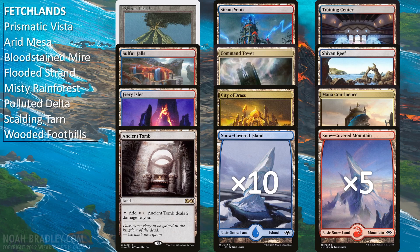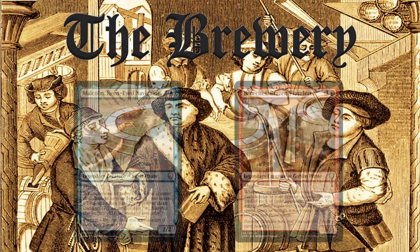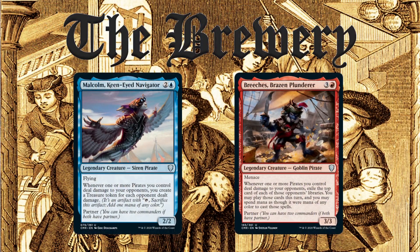As with all of my deck techs, almost the entirety of the budget is in the mana base. So if you don't have the more expensive fetch lands, Volcanic Island, Mana Crypt, or Jeweled Lotus, budget substitutes are just fine and the deck will still run well enough without them. This brew is just an idea of how to build around Malcolm and Breeches — this isn't the only way to build a pirate tribal deck, but I like this one more than Admiral Beckett Brass, even if I do miss out on black. Malcolm and Breeches give you mana acceleration as well as card advantage, which is something crucial to have in the command zone.